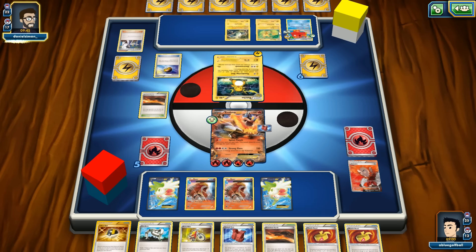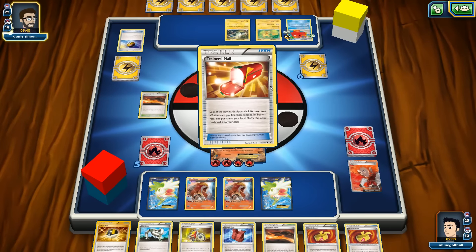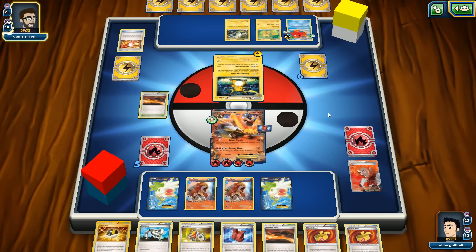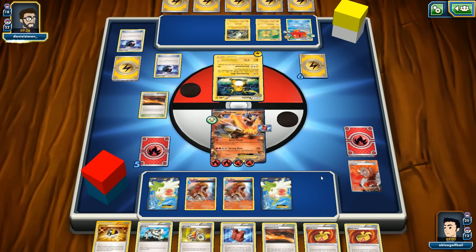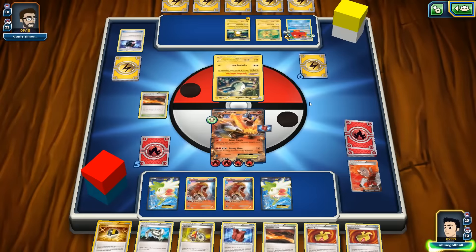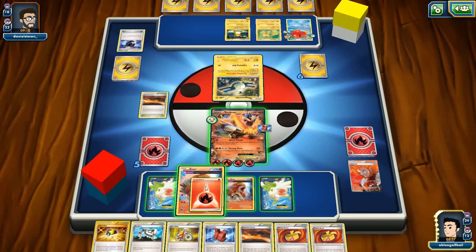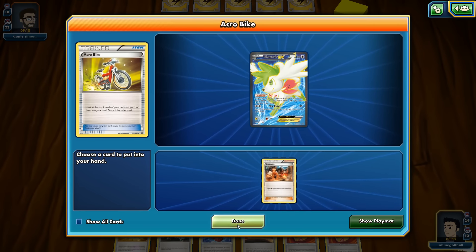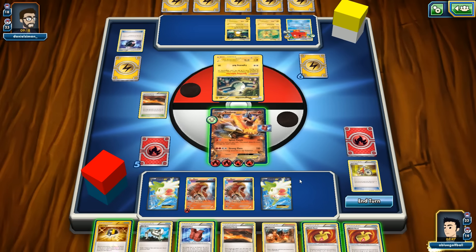We see the Raichu Break — nothing our Emboar can't handle since it's only 130 HP and Strong Flare takes it out. The Abyssal Hand continually draws more cards for our opponent. Professor Birch's Observation flips four tails and draws four cards. Sky Field again — we're just not drawing energy. There's a DCE, so we're going to get hit with Glam Volt, decreased by 40.